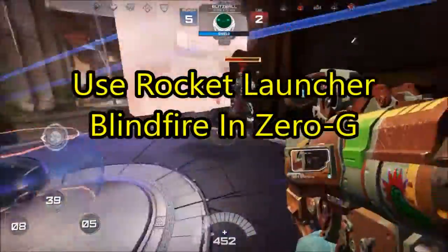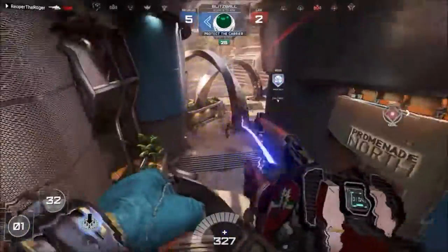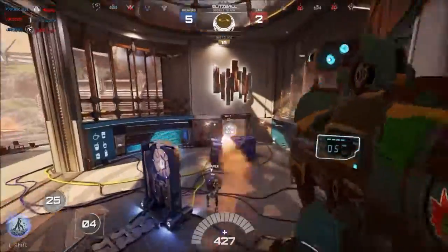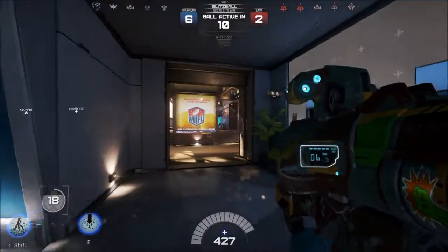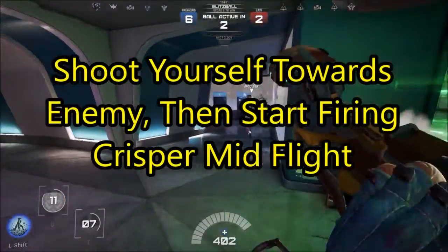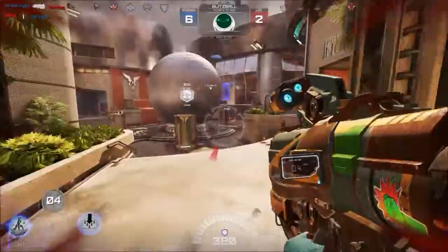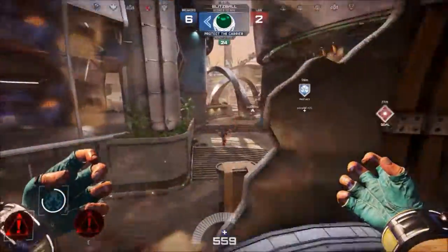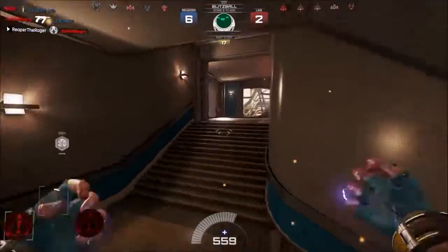Number two is to use rocket blind fire in zero G. Most people use their rocket in zero G to blind fire behind them and move faster, which is good. But a better use is to blind fire the rocket behind you in zero G, thus sending you forward — but aim yourself directly towards an enemy. Then instead of using the rocket to attack them, I found that halfway through the flight you should pull out your CRISPR and start soaking them. So go into zero G, rocket blind fire behind you, and then mid-flight switch to your CRISPR and start holding down left click. You'll float into the enemy while crisping them, which is pretty good.